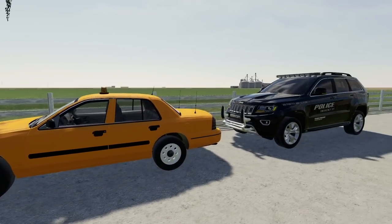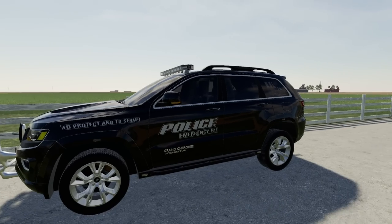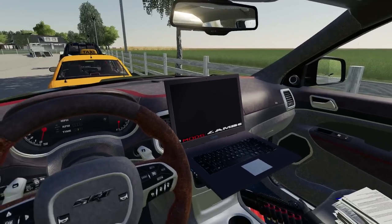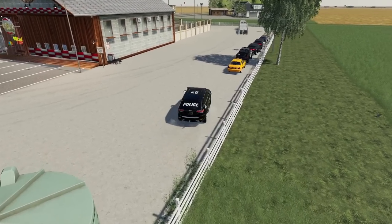And then we have this Grand Cherokee Interceptor made by Lambeau and Winston. And then the interior looks like this — got a scrolling computer. Very, very cool. So let's go ahead and drive it onto the trailer.